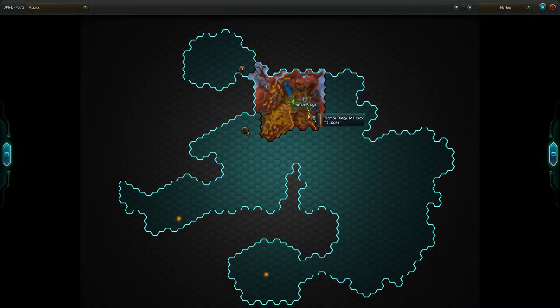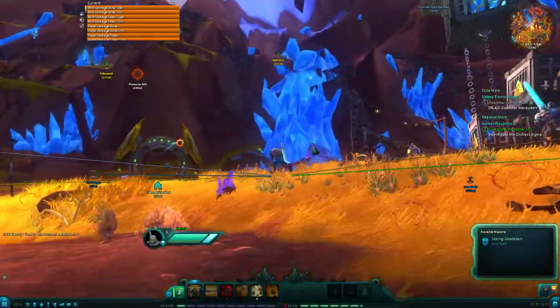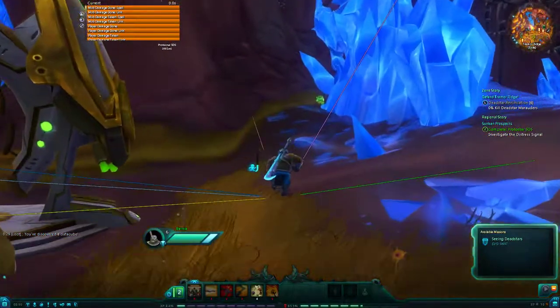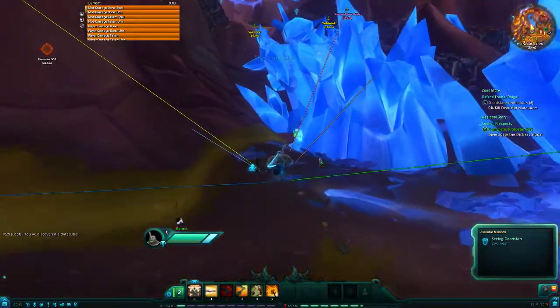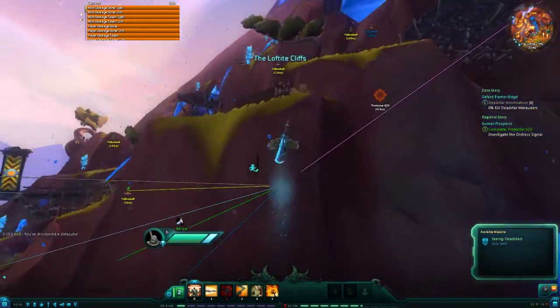So for this, you're going to be at Tremor Ridge, which is where you start out if you enter this area. When you go to the north, you will gain a buff when you get near these crystals, and all of a sudden you can jump super high into the air.